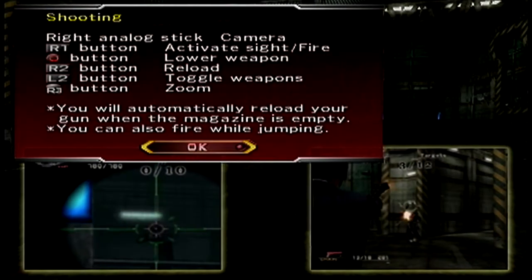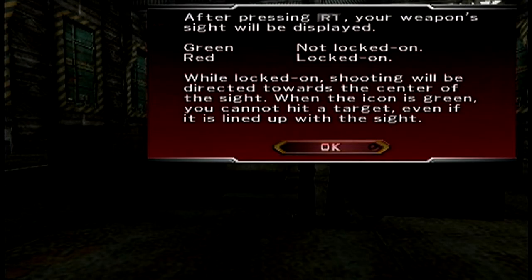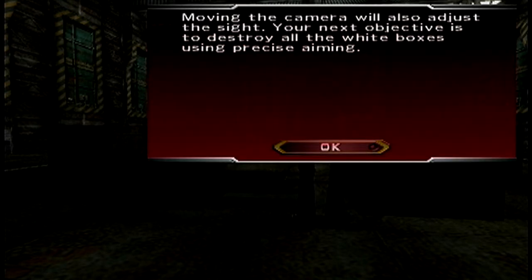The handgun is your main weapon. R1 is the sight, O is lower weapon, R2 is reload, L2 is toggle, and the other thing was zoom. If you're pressing R1, your weapon's sight will be displayed, so you can lock onto enemies, which is really nice. Or you can move the sight manually to lock onto enemies. It's actually a pretty simple system.